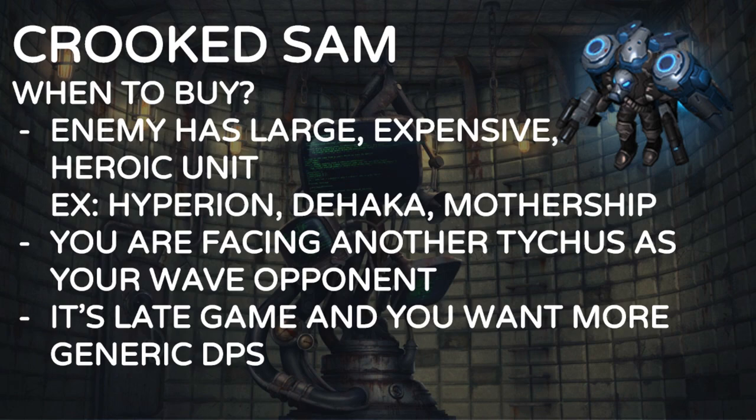You should buy Sam when your opponent has a large, expensive heroic unit on the field — a Hyperion, a Dahaka, Tal'darim Motherships. Also, if you're facing another Tychus, get Sam. If you don't buy anything in the first wave and your enemy drops a Tychus, you'll be ahead by one Sam — and if you have seven Sams, you'll drop demo charges stunning his entire wave and just auto-win. In the late game, around 25-30 minutes in, you can also get Sam for more generic DPS.